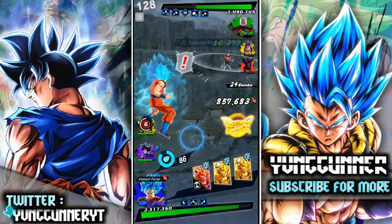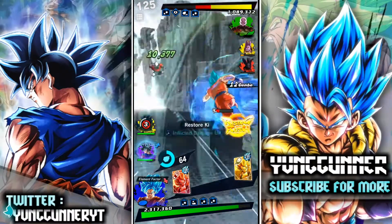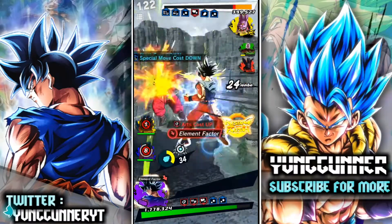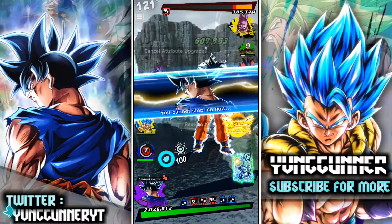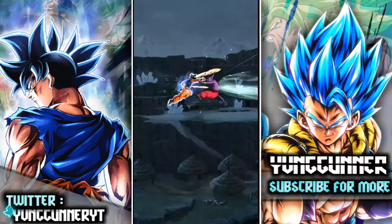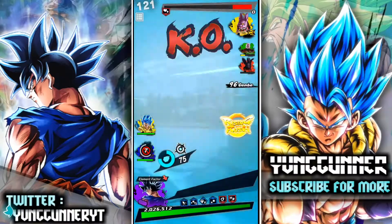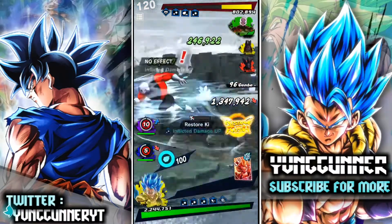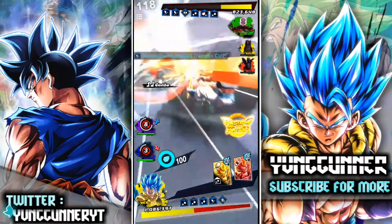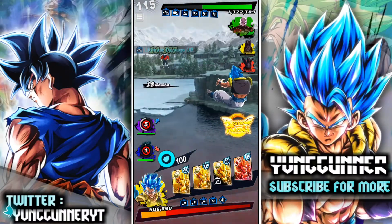Not bad damage. Goku is like one of my favorite zenkai units in the game without a doubt — he has type disadvantage and he's still doing really good damage. He's going to bring in Champa soon — yep, there we go. Comment down below: who do you think is the best LF, not counting Gohan because that's basically cheating? Gogeta is a glass cannon — he hits hard but he takes a lot of damage.